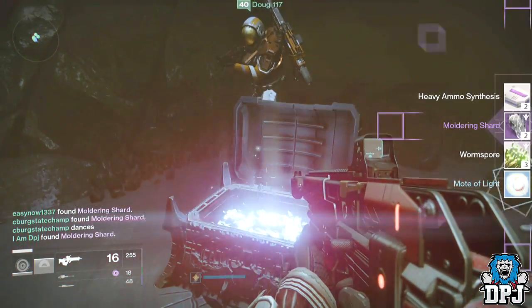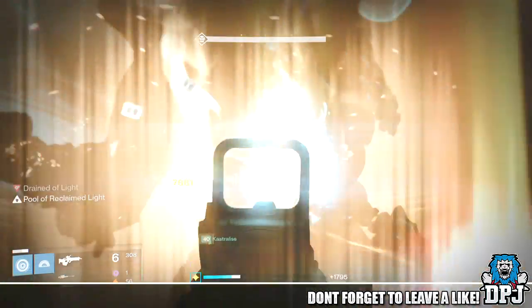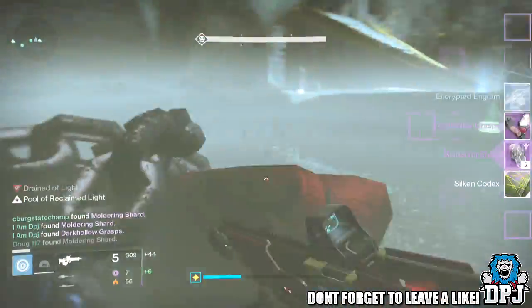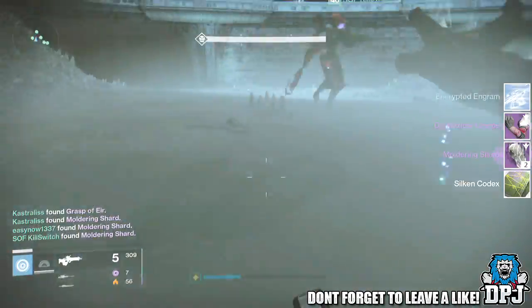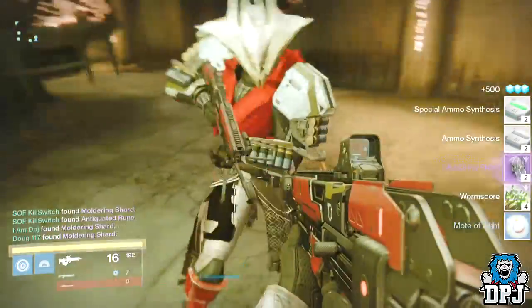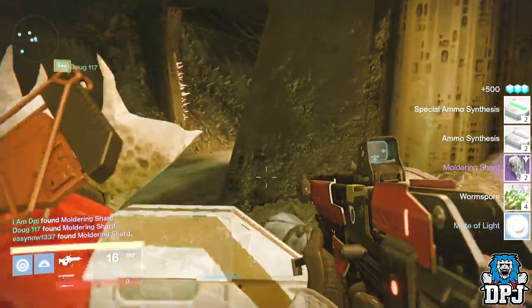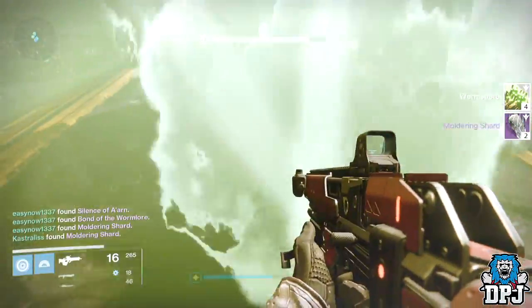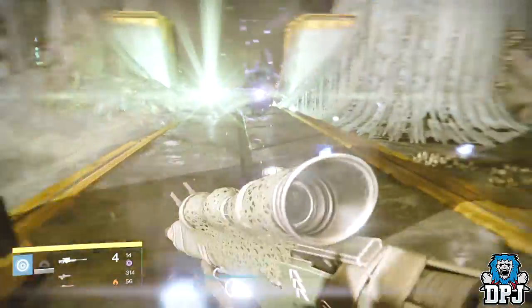From the second secret chest I got a heavy ammo pack, two shards, three worm spore, and a mote of light. From Golgoroth I got a rare engram, the raid gauntlets called the Dark Hollow Grasps, two shards, and a Silken Codex. From the third secret chest I got three ammo packs, two shards, four worm spore, and one mote of light. From the Death Singers — the Daughter of Oryx — I got four worm spore and two shards.